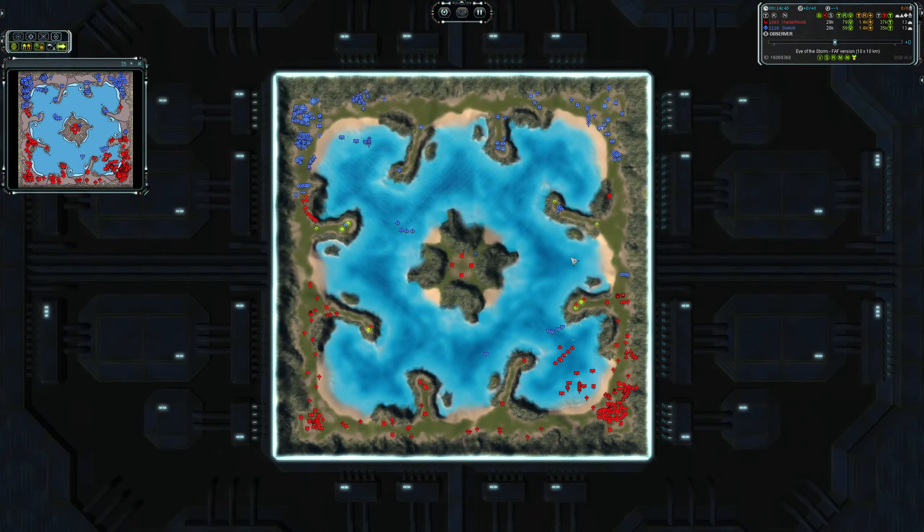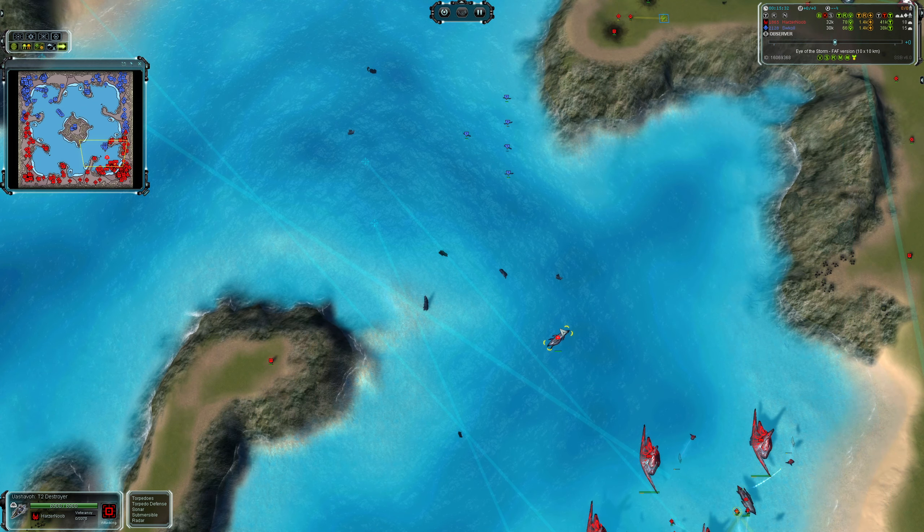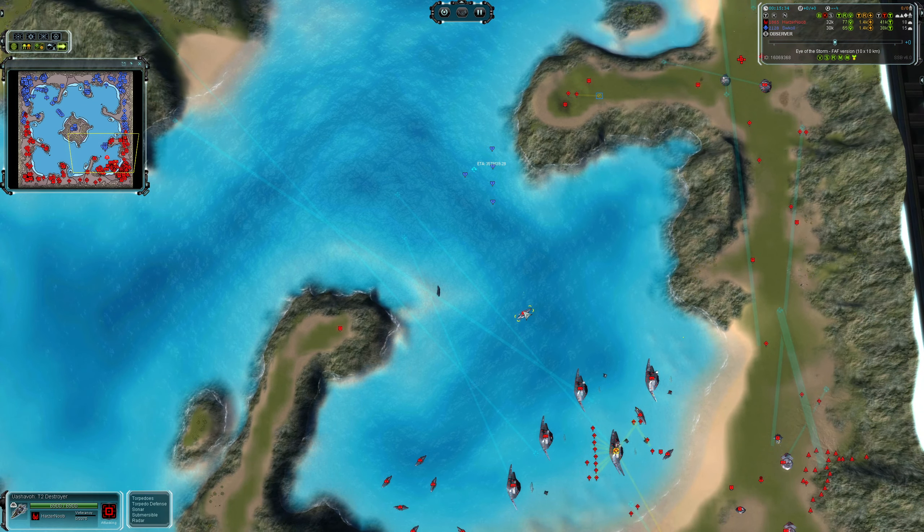He still looks like he's on frigates. Please tell me you're working on a destroyer. There is a T2 destroyer — okay, and it's able to pick targets off at range. Very nice use of that unit.